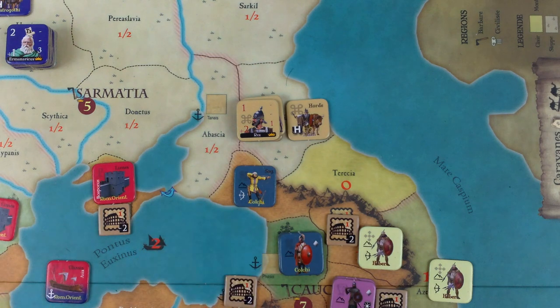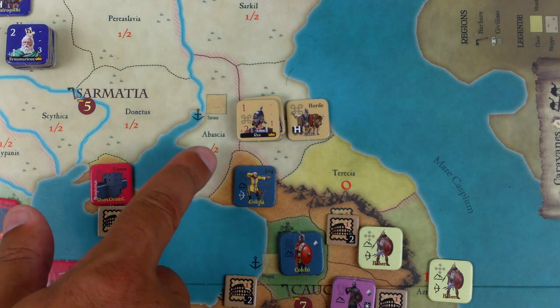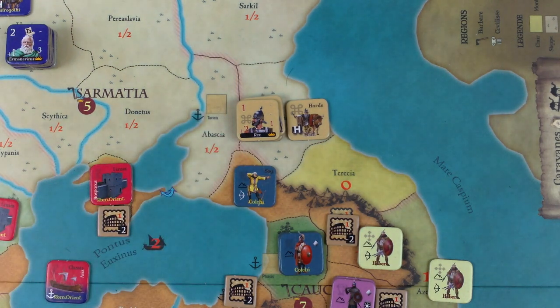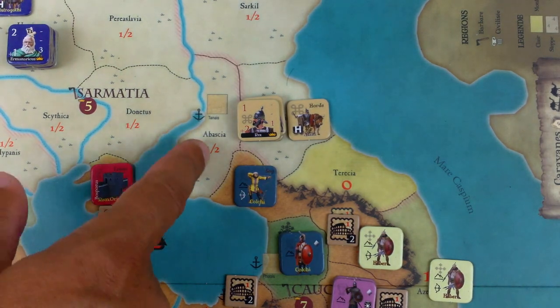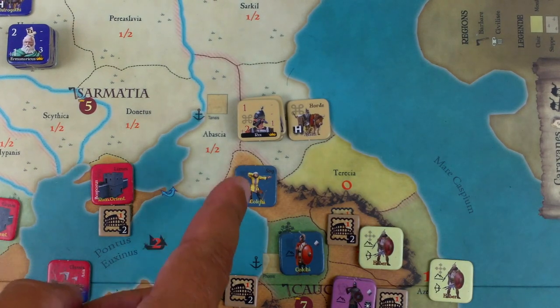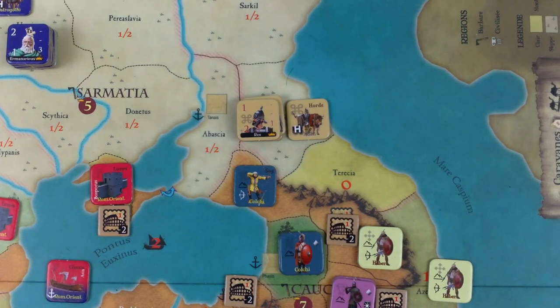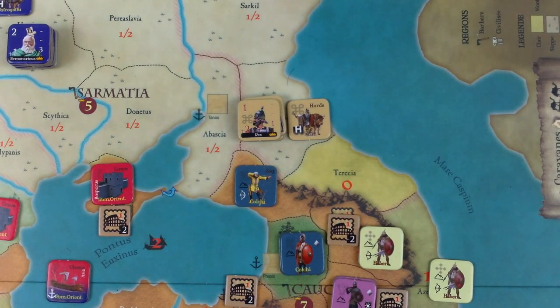They could try to get these guys - I don't think it's wise. They could go try to get this Roman province here, but because they're nomads, they're mutually hostile with all other barbarians. Which means as soon as they step across this line into Abaschia, the Ostrogoths could intercept. The question is, would they? It would be weakening the position where their horde is. If I'm the Yellow Player, I think I want these guys getting over to Spain and surviving. So for our unit stack step, we'll go that way.